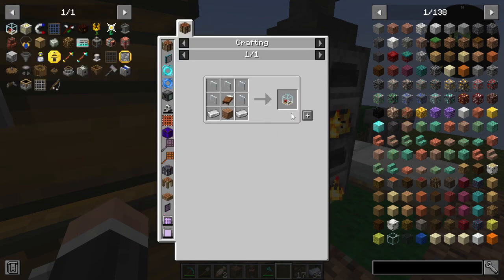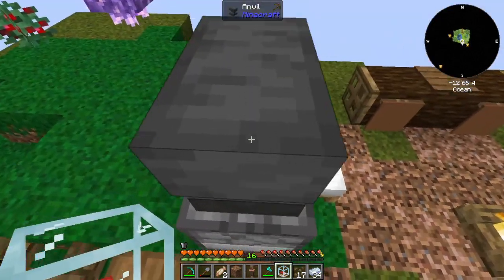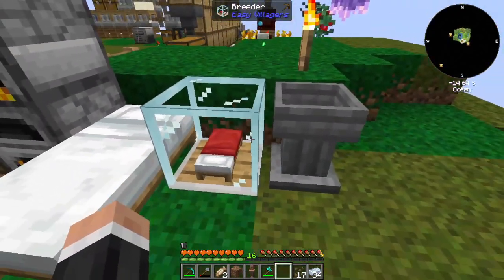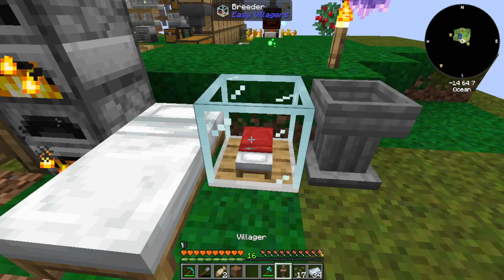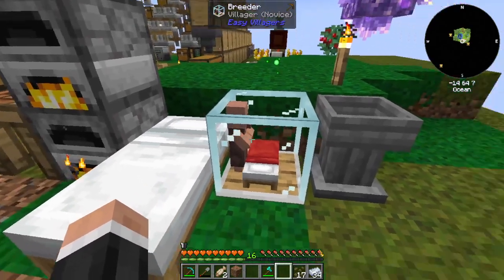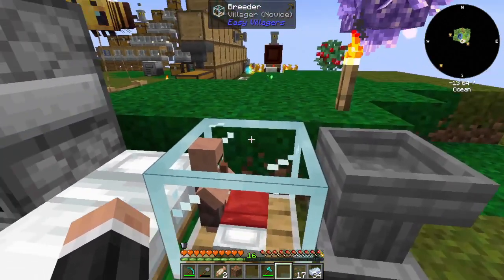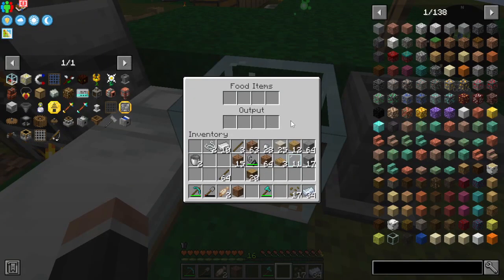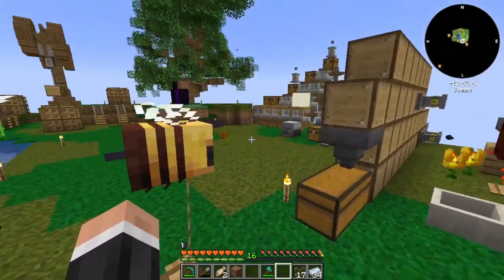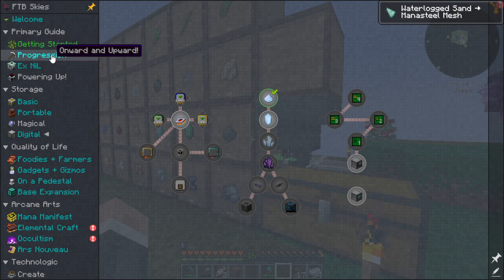There we go. Now what you can do is put that there — that's how it works: village novice. Once we get another one we'll put that in there, then you put food in and you'd normally breed them. You get little mini villagers, it's a really nice way to mess around with villagers. Quest completed just like that!